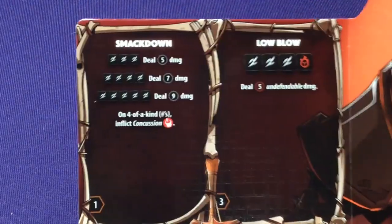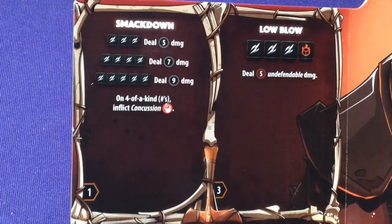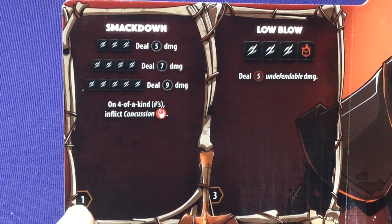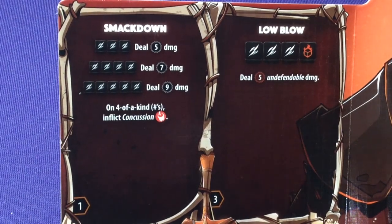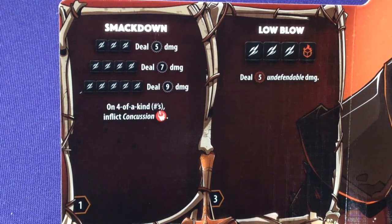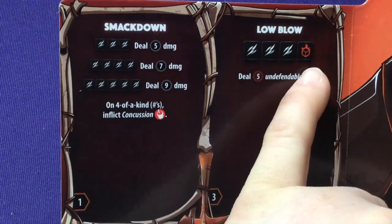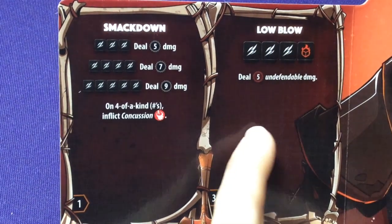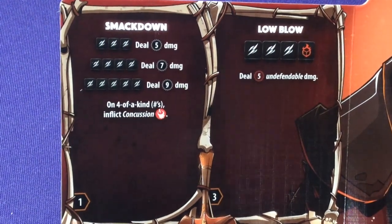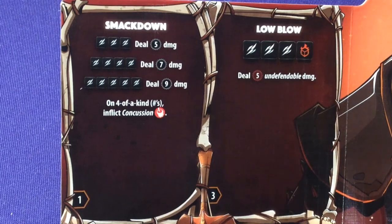Looking at his board, their abilities look almost identical to any other hero boards because they play the same way — you roll dice and try to get various results. In the bottom corners you'll have initiative numbers. So if I rolled three white swipes and one black die, I'd have enough to perform Low Blow at initiative three, versus doing Smackdown at five. You do whatever your end dice results point toward.